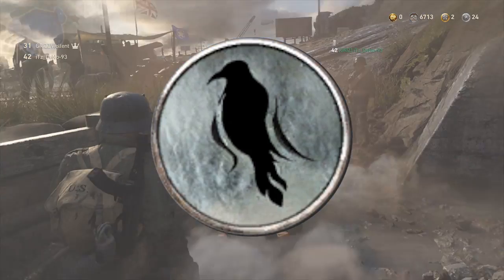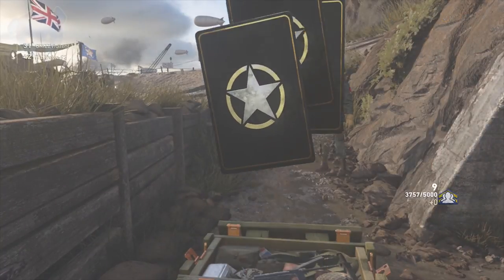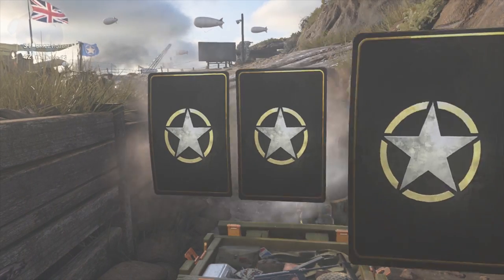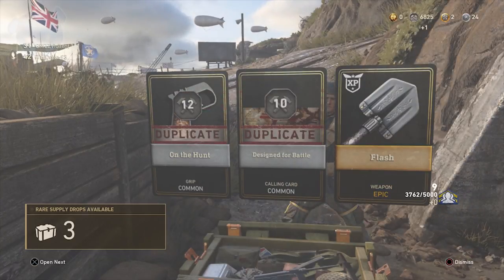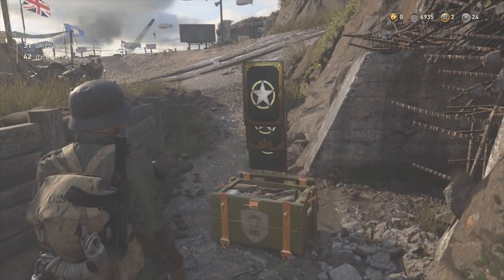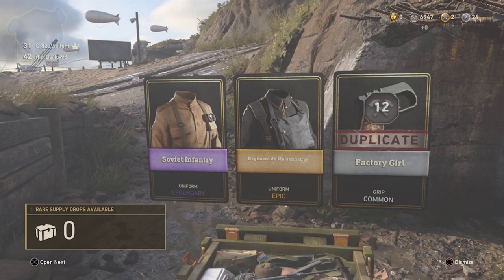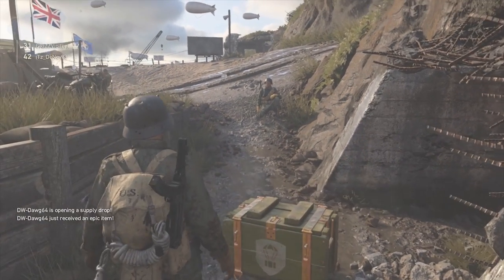In World War 2 we have Raven tokens, which reset when you prestige and can't be accumulated over time. What you can accumulate is armory credits. The micro-transaction system has shifted — in Black Ops 3 they let you earn slowly through liquid divinium, and in Infinite Warfare they had a slow key grind that they eventually increased to keep players engaged. Now that option of earning your own drops has been completely taken away.